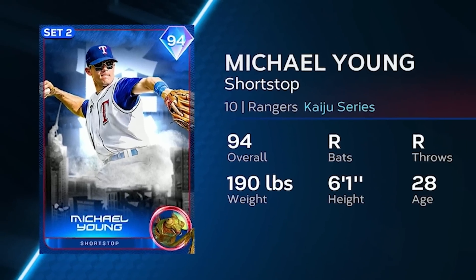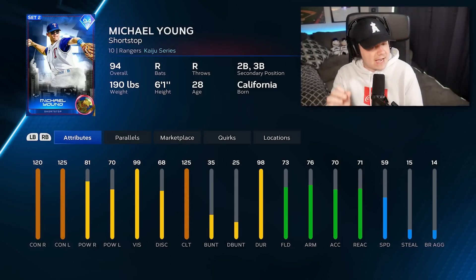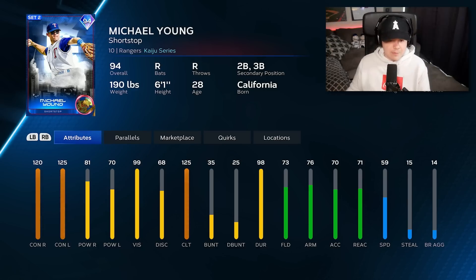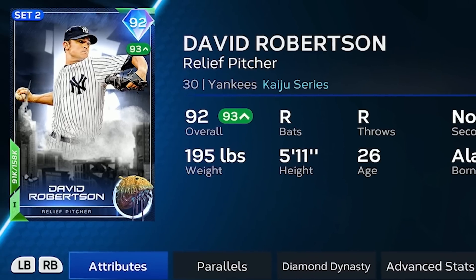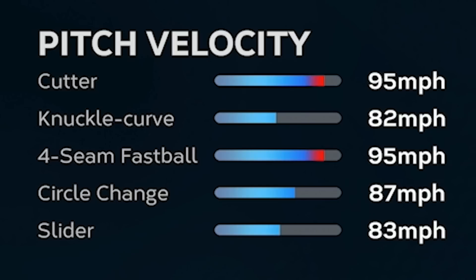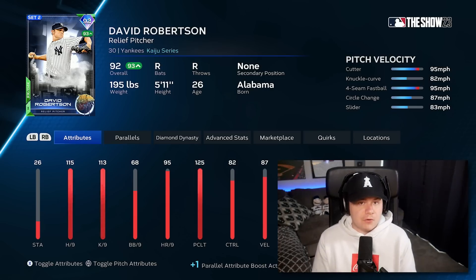The first upgrade goes to Michael Young. I have not used this card, but I do like the attributes — that high contact with middle-of-the-road power usually plays pretty well. He's not going to be the best fielder, but I just need him there for his bat. The other upgrade is going to go to the bullpen: 92 David Robertson. This card's got a five-pitch mix with a cutter, which I always love. 125 clutch to go with his 115 hits per nine — he should be a fairly effective righty in this bullpen.